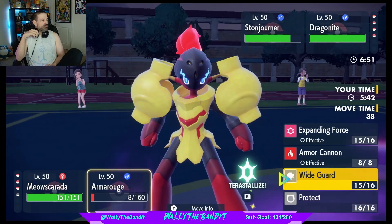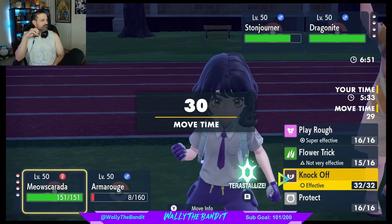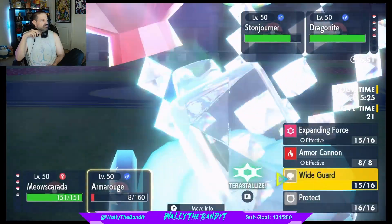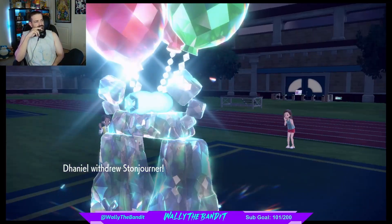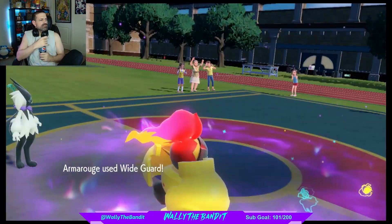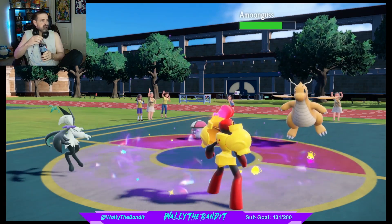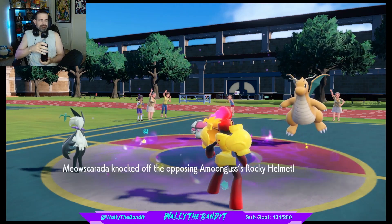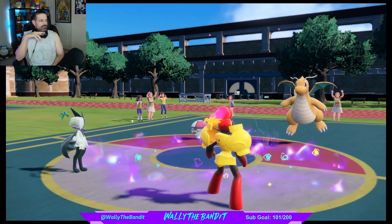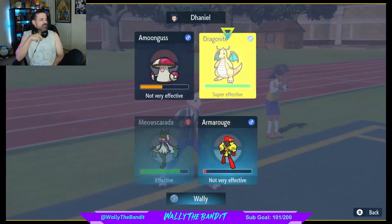Going for it — but come on, they're gonna swap out. Fair enough. Who are we knocking off now? An Amoonguss — alright. What are we knocking off, the Rocky Helmet? Nice, let's go! Let's play Rough over there.